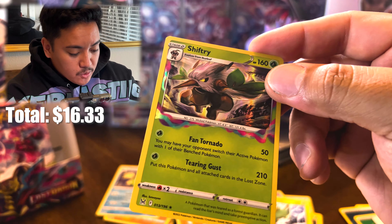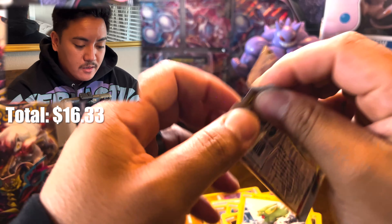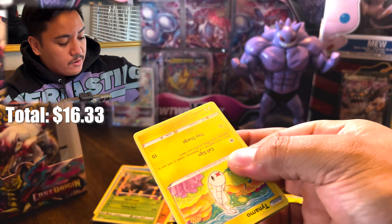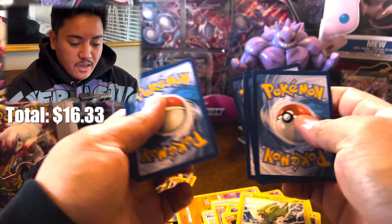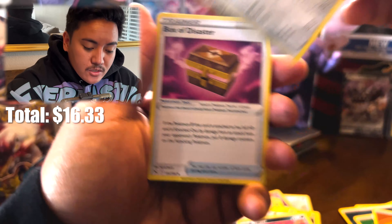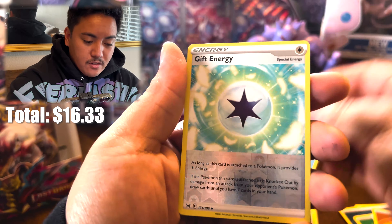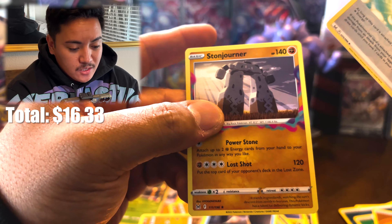Kawaii — someone's the artist on that Shiftry, that's dope. Last two packs — hollows count. Pack eleven: can this be a Trainer Gallery? Fire — oof, not looking too good. Vaporeon, Stunfisk, Tynamo, Litleo, Litwick, Mienfoo, Snover — oh reverse Energy, that looks really nice — and non-holo Stonjourner. Dang. Maybe saving the luck for the very last pack.